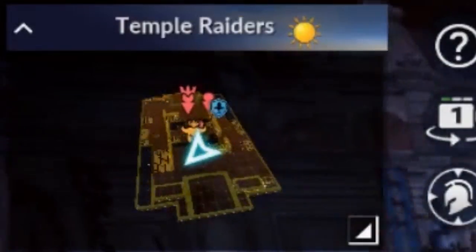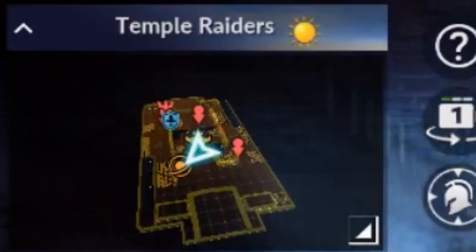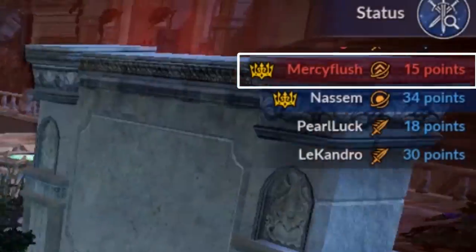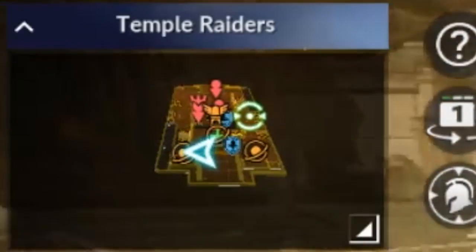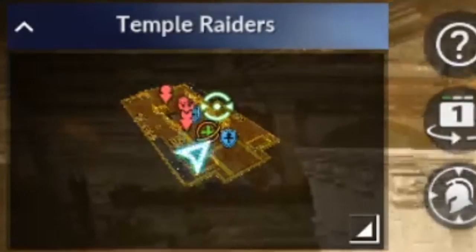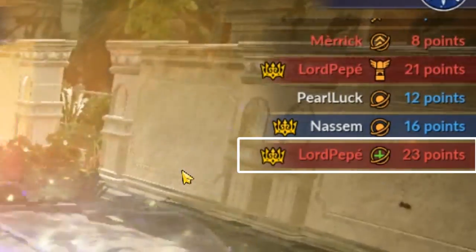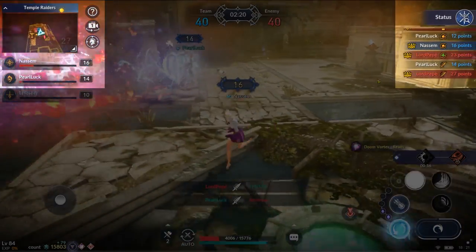The status log also gives you important information. When you see an opponent go for the amplification orb, you know they got it, but you don't know which player. If you look at the status log, you can see the player's name, so you know you shouldn't fight that person for a while. Another good piece of information is when your teammate and the opponent both go for the lightning or salvation orb — you can check who got it by looking at the log. If your teammate got it, go towards your teammate. If your opponent got it, you can run away. Always keep your eyes on this map and check the log whenever you need to.